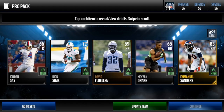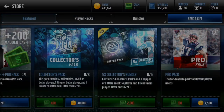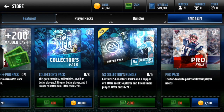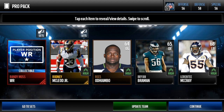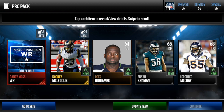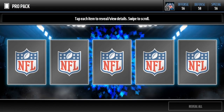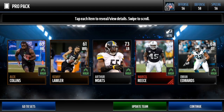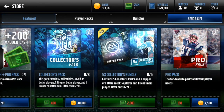Almost right off the start, like four packs in, we pulled the first elite. Off to a good start! Manuel Sanders, kicker Turner — nice pack with a kicker. There's a headliner, one of the new ones from today. There's a Randy Moss wide receiver collectible — might be worth a little bit, but legend collectibles aren't going for a whole lot right now. Then boom, Marcel Rees — second elite of the episode, not very far in.